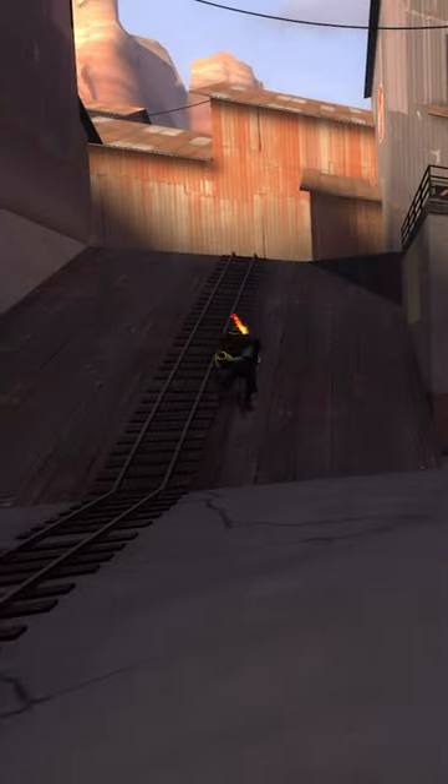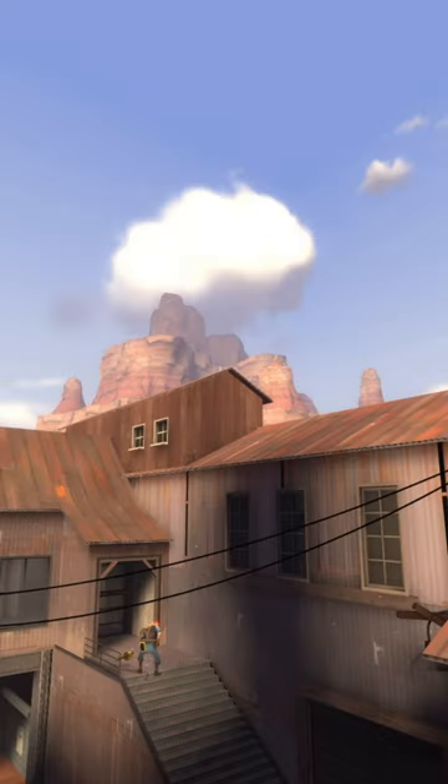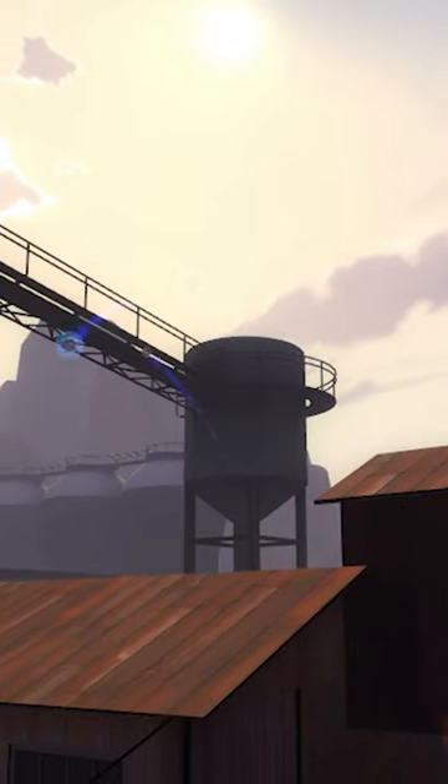If you've ever played Badwater, you've probably come across red sentry gun nests over here, and sometimes they can be tough to deal with. But did you know that you can actually shoot over this part of the map? If we open up the map in Hammer, we can see a vast section of missing skybox, meaning bullets and projectiles can go right through.